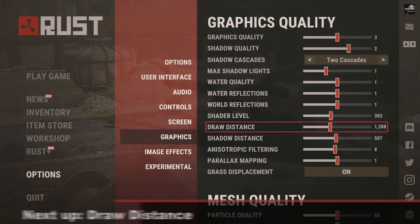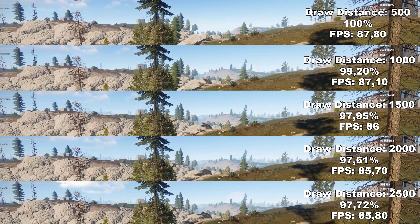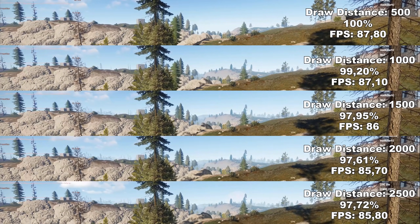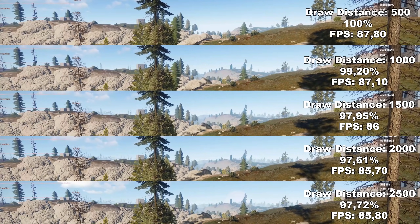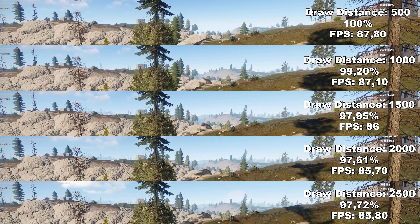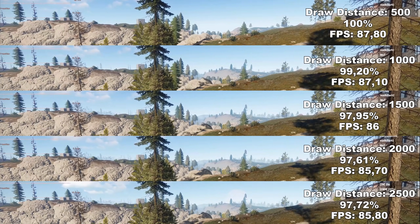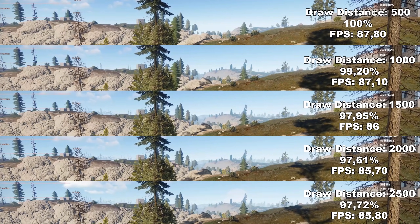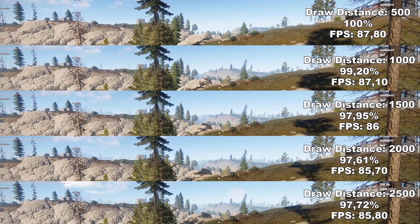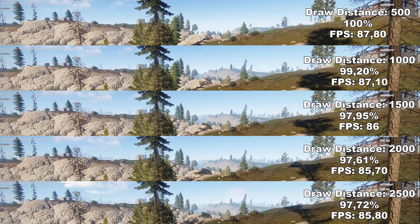Next up, we have Draw Distance. Draw Distance determines how far away different objects will load in. There's a huge difference between 500 and 1500. However, after 1500 it's very difficult to see any difference. Therefore, I would recommend leaving this at around 1500. If you really need the FPS, you could go down to 1000, but since there's no difference in FPS between 500 and 1000, there's no reason to go below 1000.